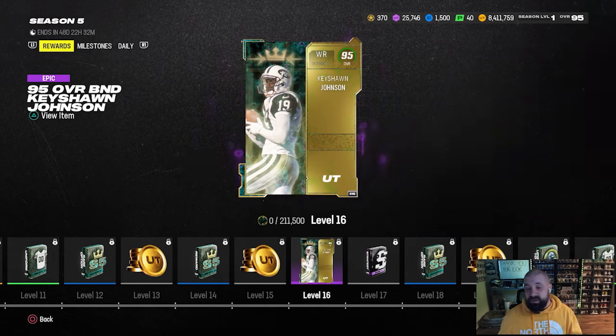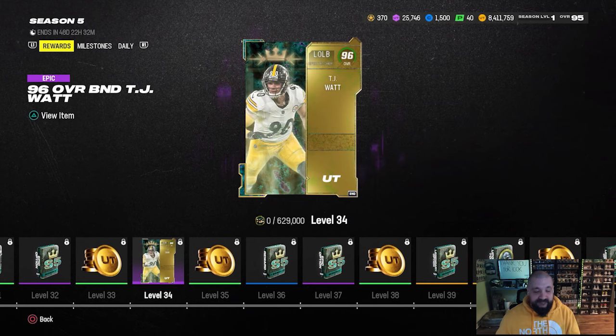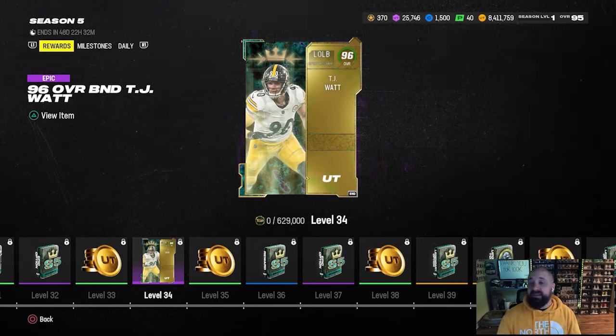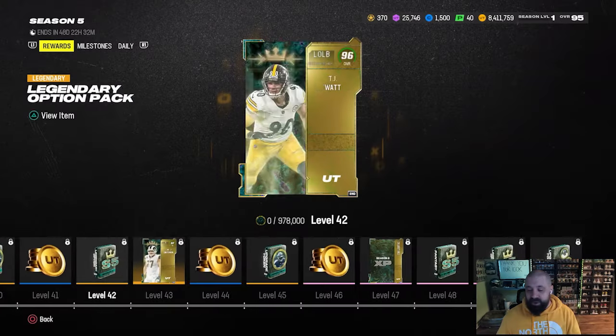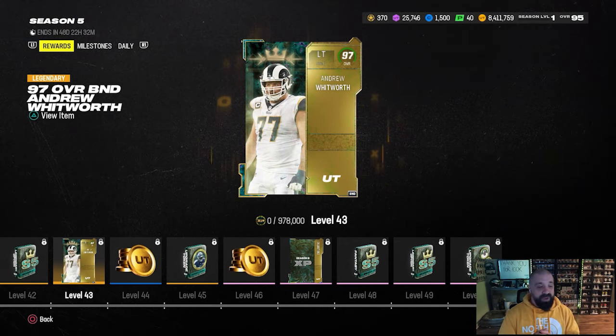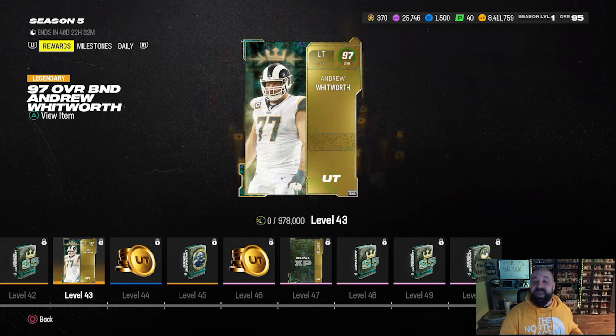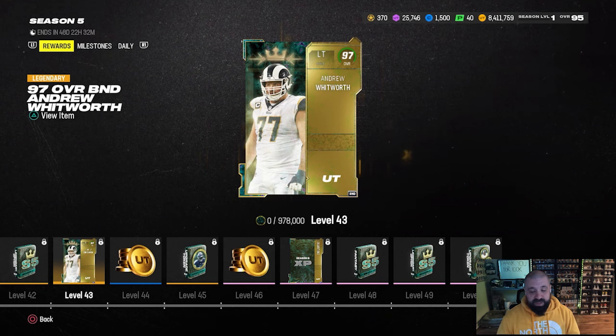The three players are Patrick Peterson, Keishon Johnson, and TJ Watt. You get the initial Keishon Johnson card at level 16 — he's a 95 overall that goes up to a 97 at level 50. TJ Watt comes further in the pass at level 34, starting at a 96 overall, going up to 97 at level 50. They don't get team chemistry. Andrew Whitworth is another featured player at level 43, starting and staying at a 97 overall with Identifier for 0 AP — a really good card.